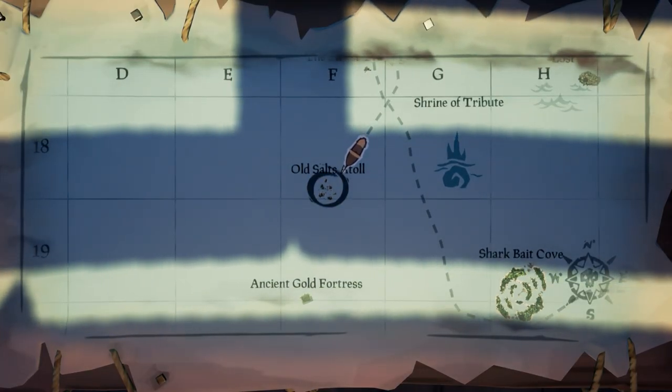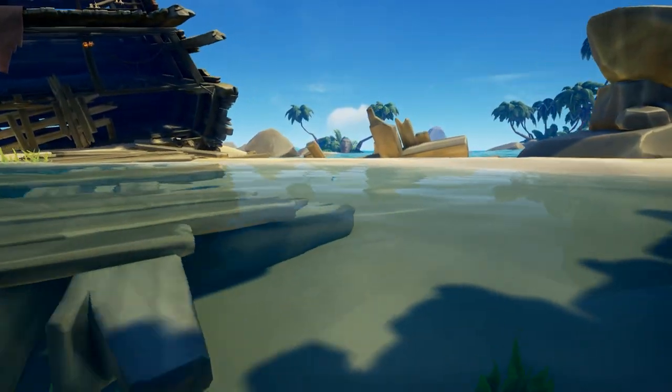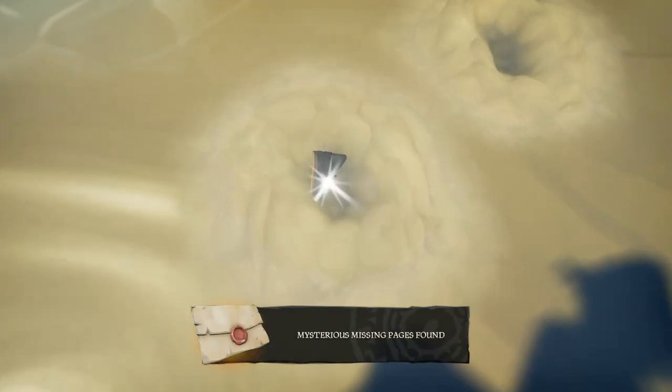Next, head west to Old Salt Atoll. Once you get there, head to the little stone fire thing in the middle and dig right there. You will then find more missing pages. Grab these pages and, again, ignore them.